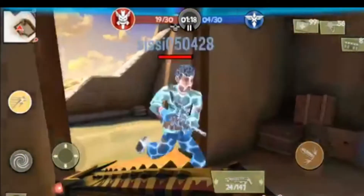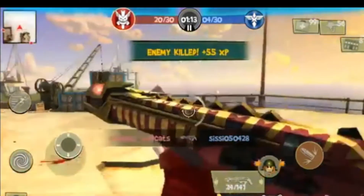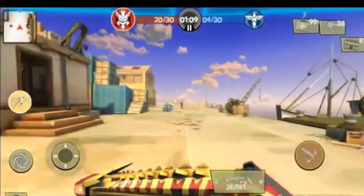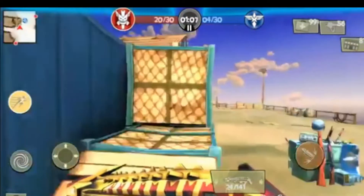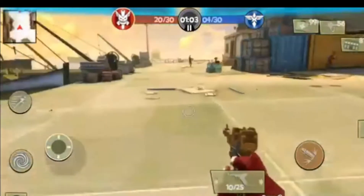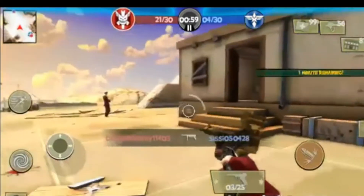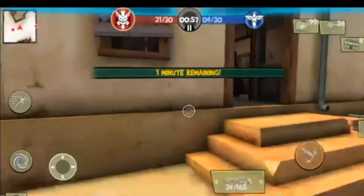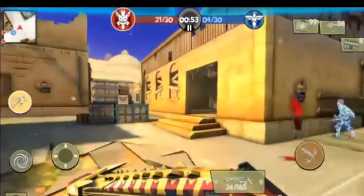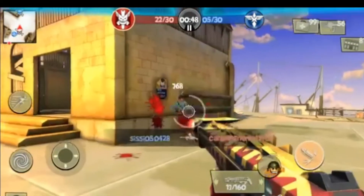The Incendiary DoT actually does 200 fire damage over time, and it also has a shock effect. Once you upgrade this weapon, you get 10% movement speed, 10% more XP on kill, 5 more damage, and 10% effective range — plus the shock effect.